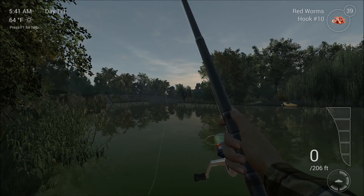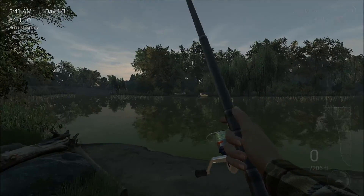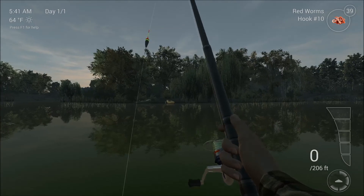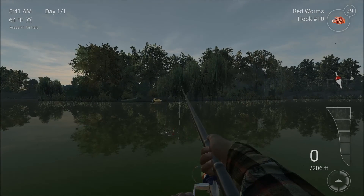Typically when you get to a destination when you start the game, your line starts at default like so. So you come in and you've got a rinky dinky line. If you try and cast, you get that.